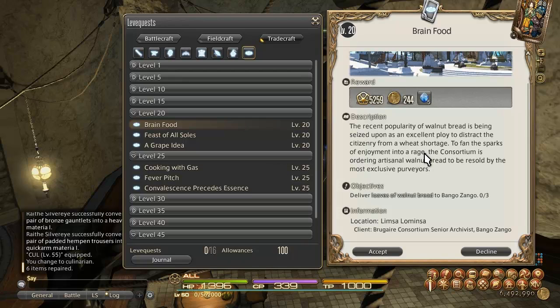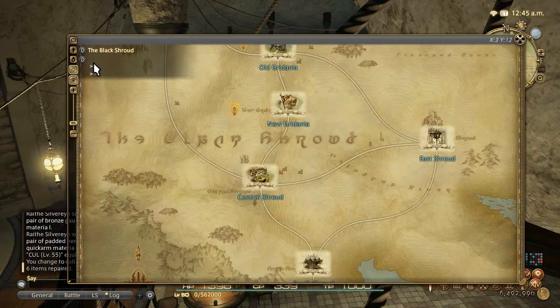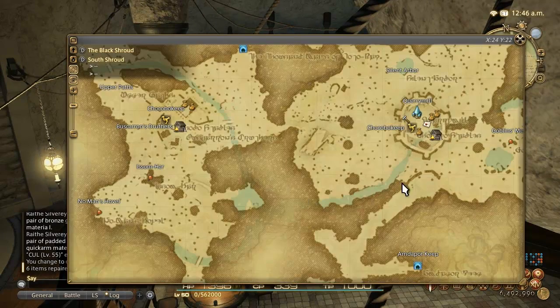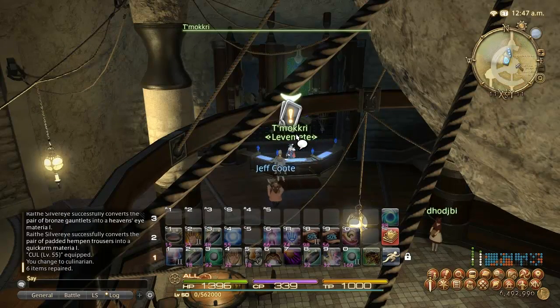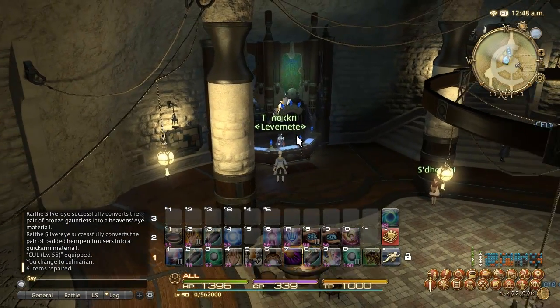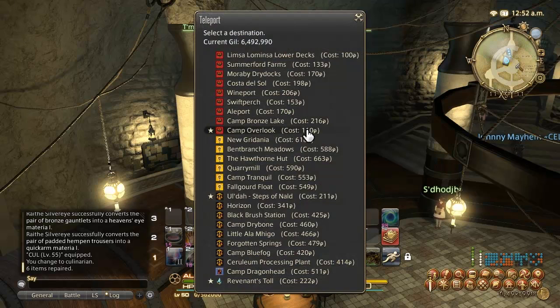At level 20, Quarry Mill is going to be the best, and that's in South Shroud. It has the best level 20 leve. The best level 25 leve, though, is going to come from Limsa Lominsa and that's the Cups of Chamomile Tea. They're pretty cheap — you can buy chamomile off of the market boards.